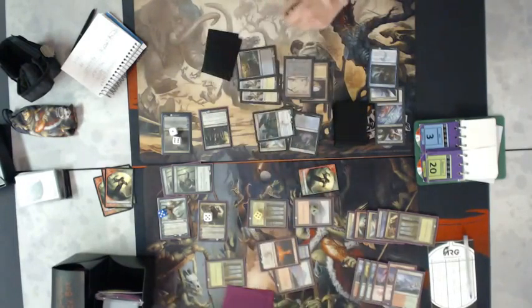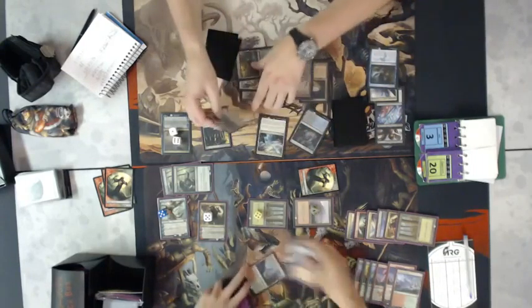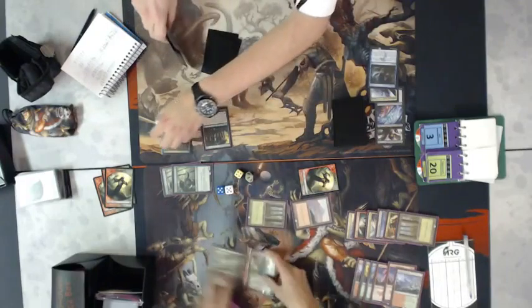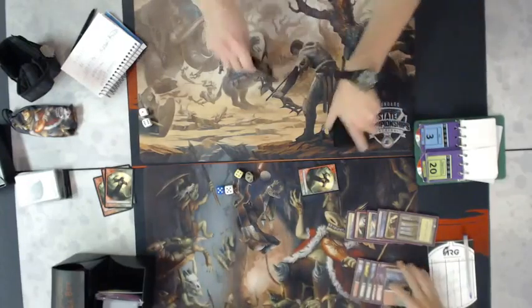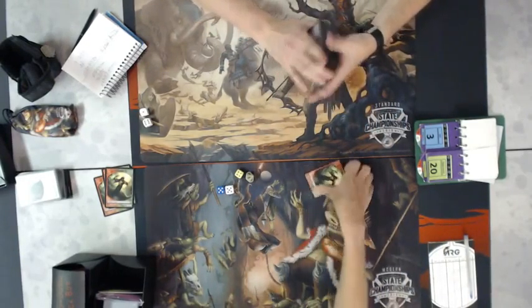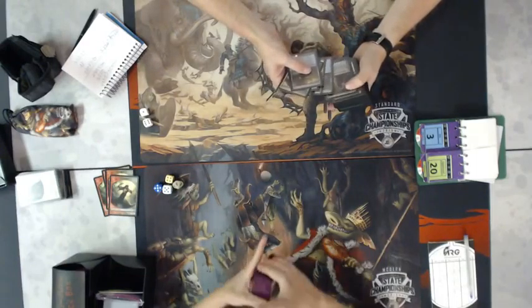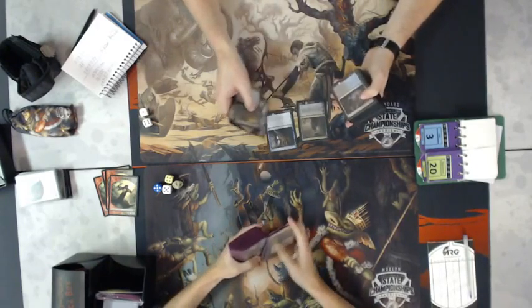Michael doesn't have the second blue to cast the other Silamgar Scorn, so that was a pretty interesting way to finish the match. Carter Newman is the winner. It's always great to see Crater's Claws be the win condition — and Crater's Claws twice at that.